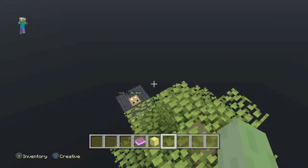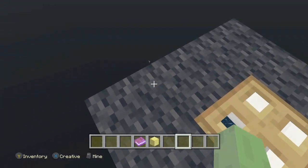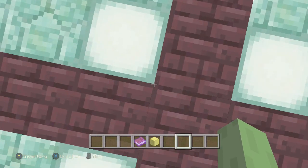Let's go ahead and jump down into the world. As you can see, it is a normal skyblock world — pretty awesome. Down here we have the shop, and it looks like if you fall, you can come back up.